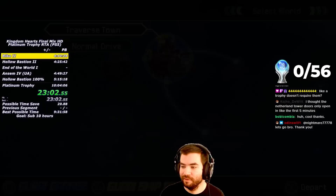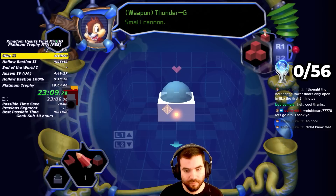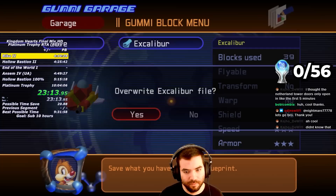Before going on my journey, I open up the Gummy menu. In this game, the armor you can equip on the Gummy Ship actually slows you down, so I strip the Gummy Ship of all its parts and add a cockpit, one engine, and one gun. After saving the ship, we get our first trophy: the Customizer Trophy. My first destination is Olympus Colosseum.